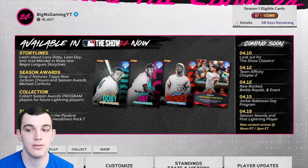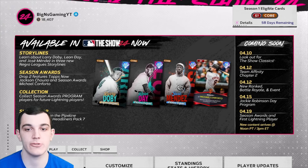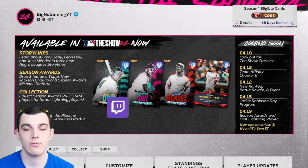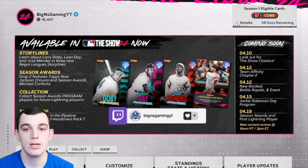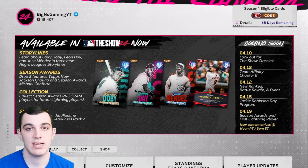On this Friday, April 12th, we have Team Affinity Chapter 2 for Season 1. They already revealed a couple of them and I'm going to be making a video on the ones they reveal tomorrow. They are 93 overall, so substantially higher than current cards in the game.